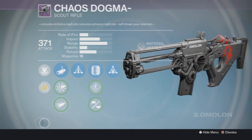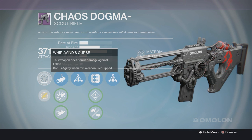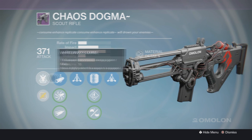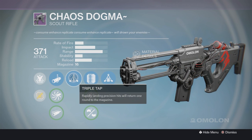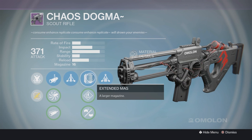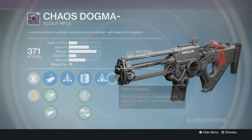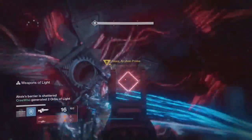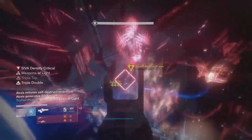For the perks: as always for the Wrath of the Machine raid, it comes with Whirlwind's Curse — this weapon does bonus damage against Fallen and gives bonus agility when equipped. It also comes with Linear Compensator, Accurized Ballistics, and Field Choke. It also comes with Triple Tap, and it comes with Extended Mag which extends your magazine to 16. It also has Speed Reload, Small Bore, and Triple Double. Triple Double means when the Triple Tap perk is triggered, an extra bullet is transferred from your reserves to the magazine — rapidly landing precision hits will return one round to the magazine.